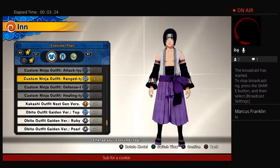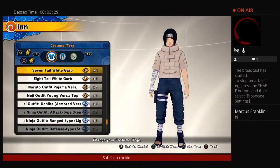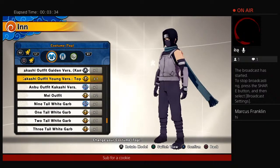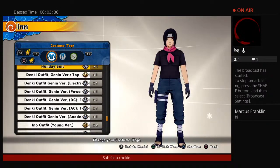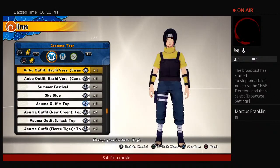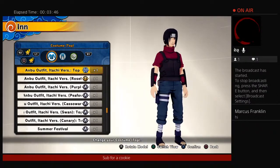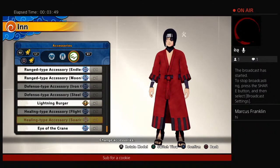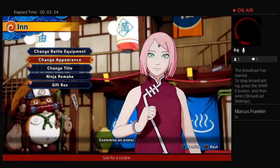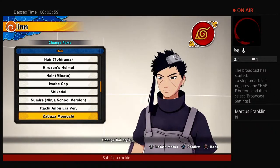There's a lot here. I have all this. Look — it's crazy. I have the Anbu outfit, Kakashi, bro. Look down here — this is lit. Let's go! We got all accessories, we got everything. We have all of everything. And then we have everything for hair.